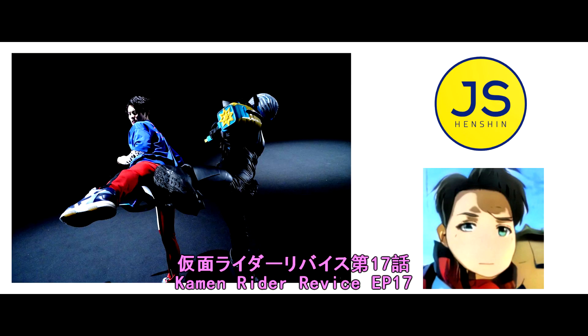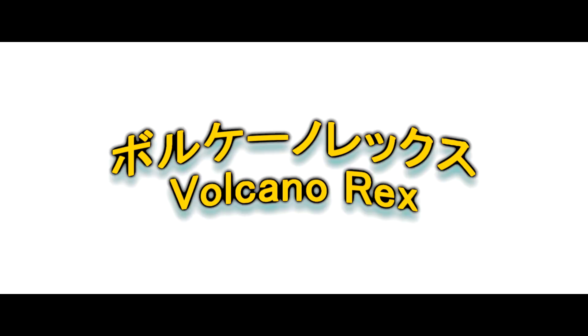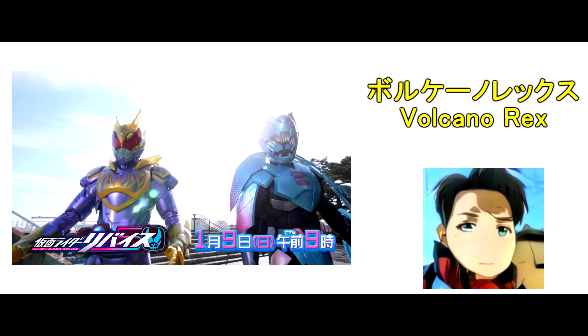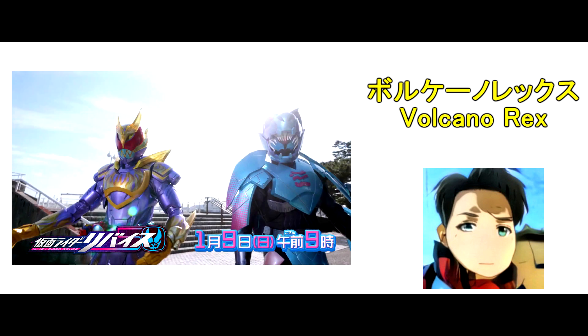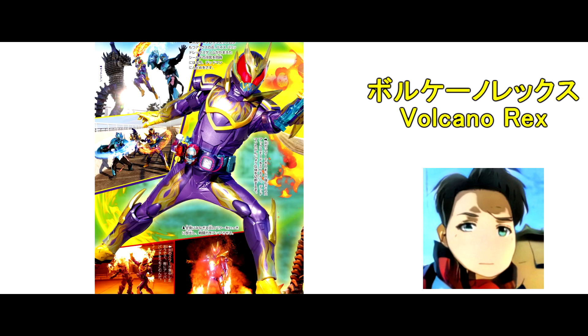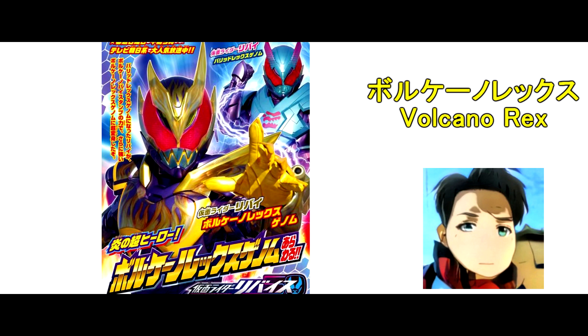Today we are gonna talk about ReVice EP 17. The second power form of ReVice is here: Kamen Rider Revive Volcano Rex Game and Kamen Rider Vice Vertiorex Game. I didn't expect Volcano Rex to debut in Episode 17 — I really love this form. It got a shining Assault Hopper White, especially the shoulder part. This form is golden yellow and purple color with red eyes, and there are also fire decals on the mask and armors. That's really cool!